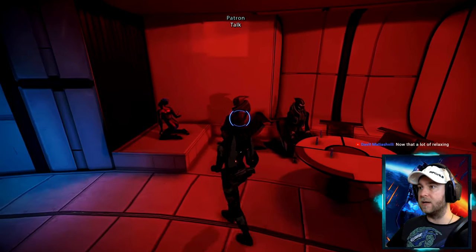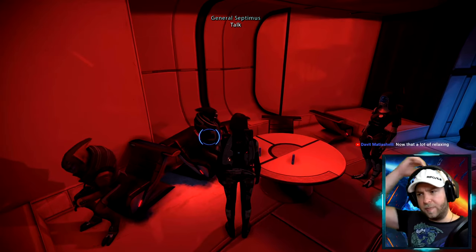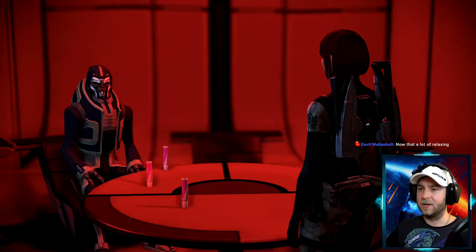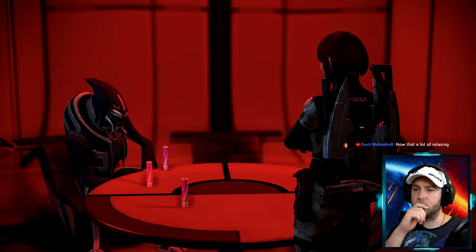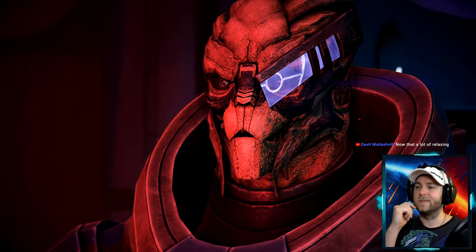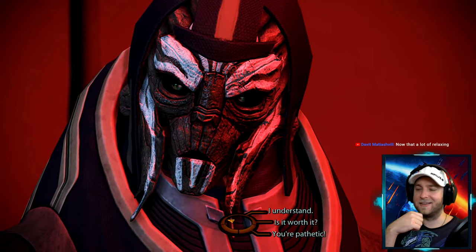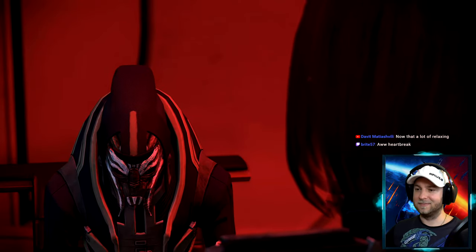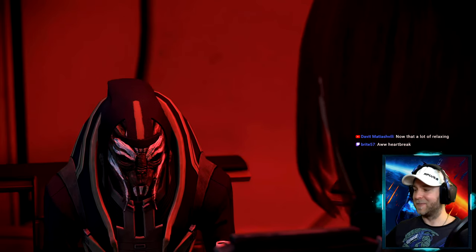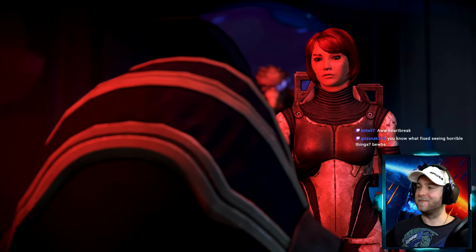Okay, General Septimus — that's the guy who needs to be told to leave the Consort alone. We talk to him. He says he's seen horrible things in his days and there's only one woman in the galaxy that helps him forget. He's been rejected — the mighty General of the Turian fleet brought low. Let's use our Paragon charm powers: 'General, did you ever win a battle by moping in a bar?'